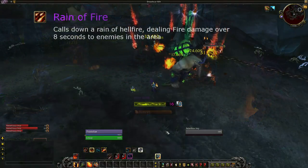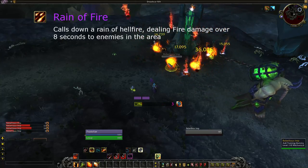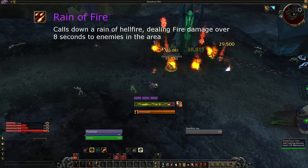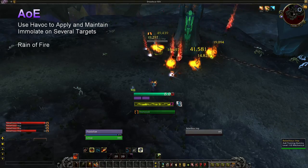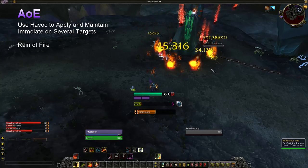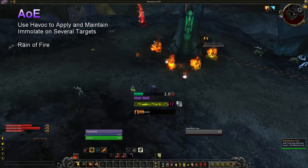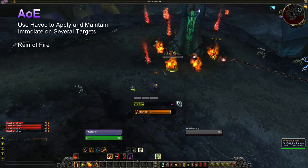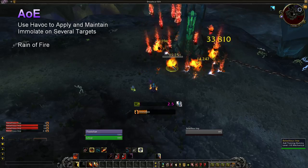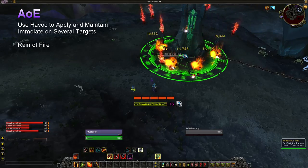For AoE, you have Rain of Fire. It costs 3 shards and is a free-aiming damage over time. You simply throw it over whatever you want to AoE, and hope they both stay alive and inside the effect for the whole duration. Because Rain costs 3 shards, without external procs, the most you can cast is 2. You will need to start with 5 shards and cast Rain, Conflagrate, Rain. The damage stacks, so there is no problem overlapping them.